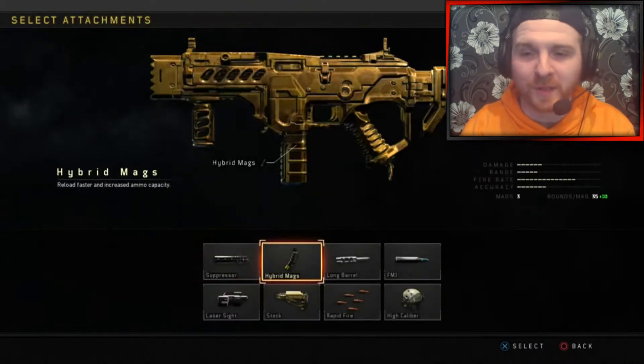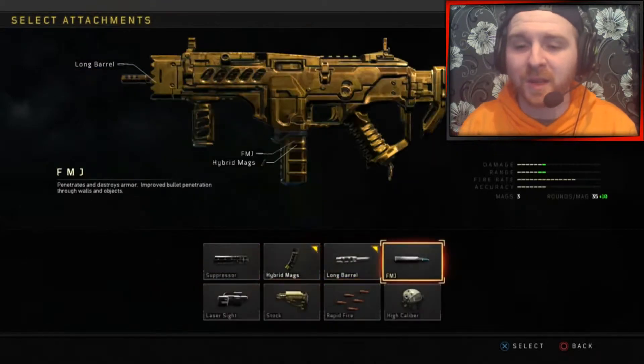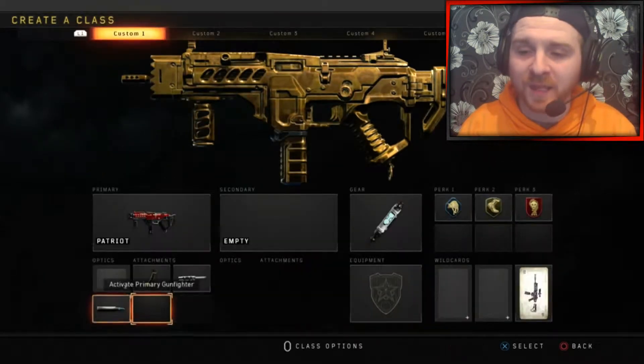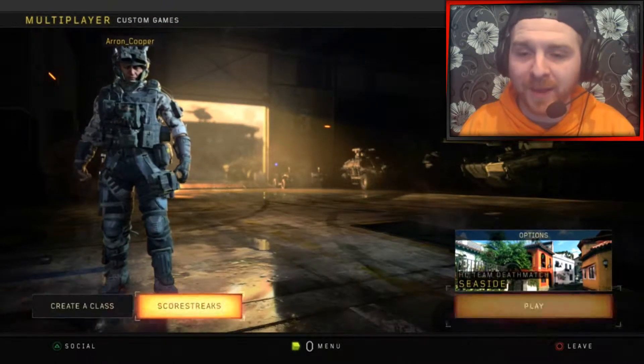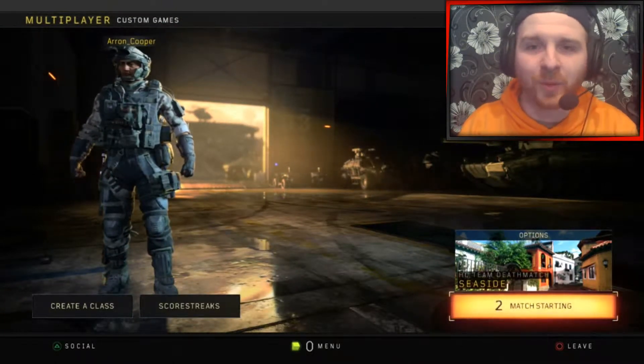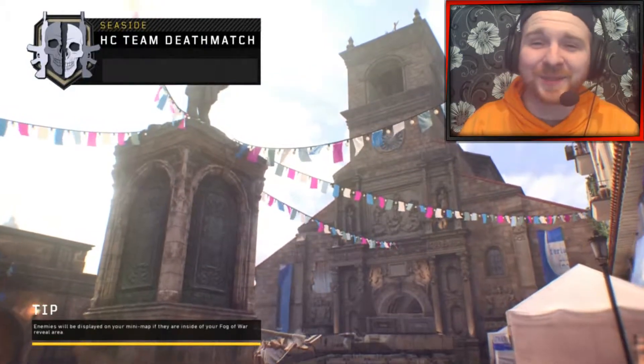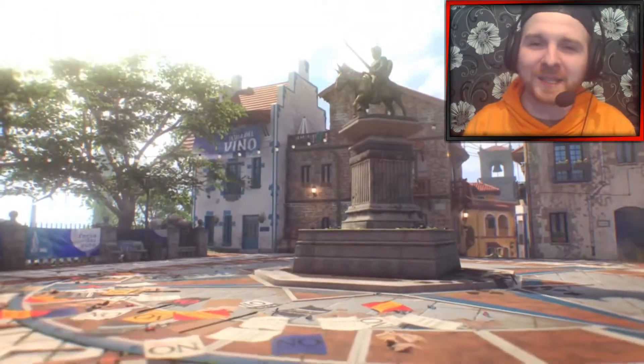But we're not here to showcase those today — look out for future gameplays of me using the reactive camo and the mastercraft camo for the MX9. Today it's all about the gold camo, and it looks beautiful on this weapon. This is the start of the SMGs — I'm going to be using all of them.